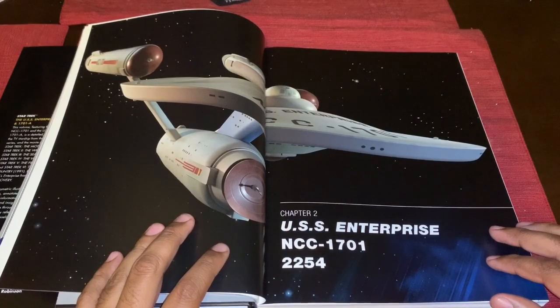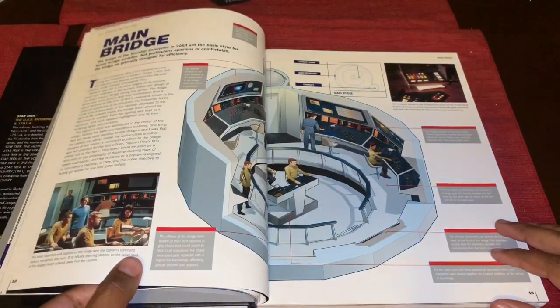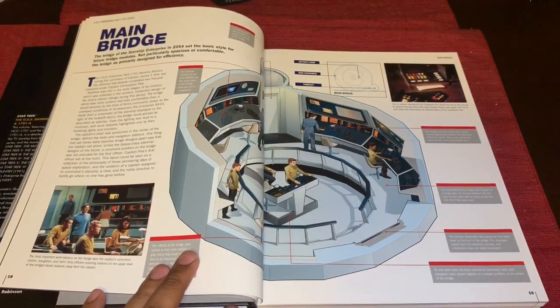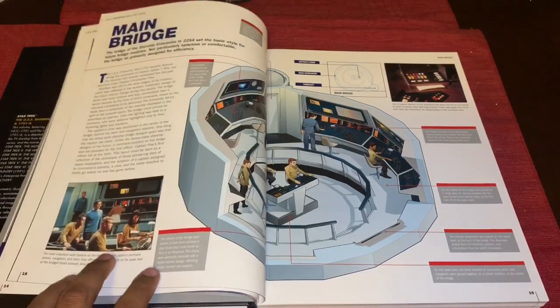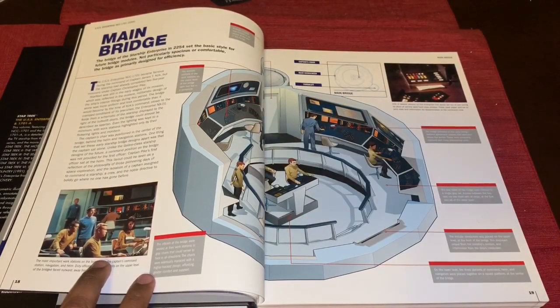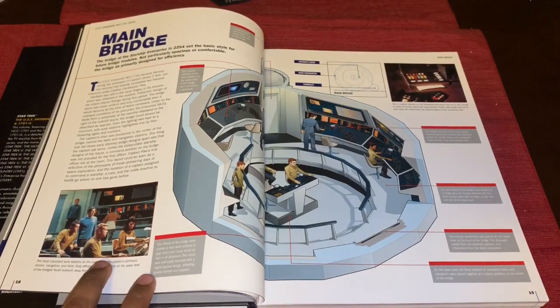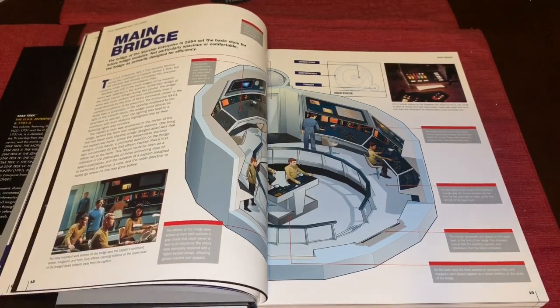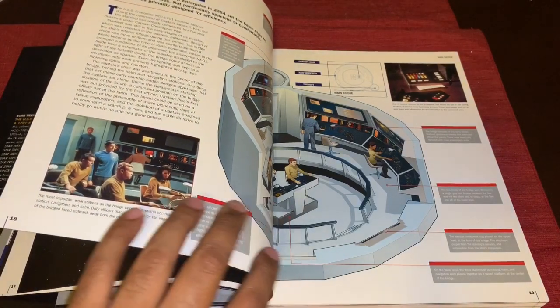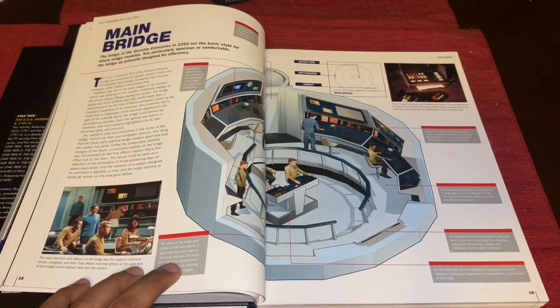Now we really get into it. This is the original Enterprise as it appeared in 2254, the Pike era, as of 'The Cage' — this is how it looked. Diehard Star Trek fans will notice that this diagram looks familiar. Back in the mid- to late-90s or early 2000s, there used to be a magazine called 'Star Trek: The Magazine,' and we used to get diagrams of ships, weapons, costumes, and so forth.